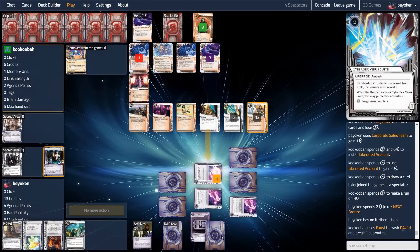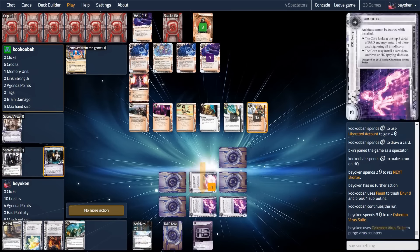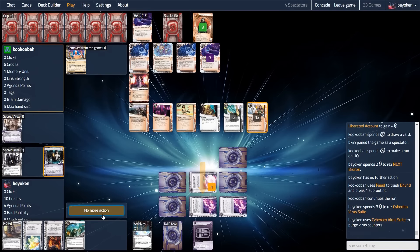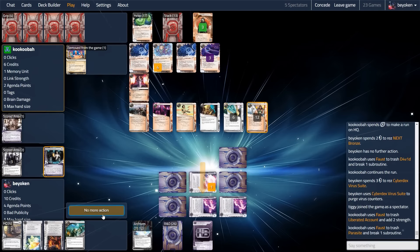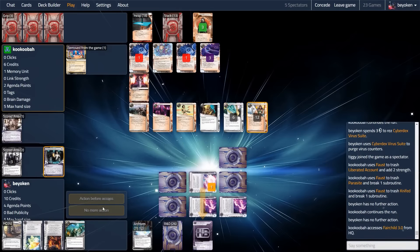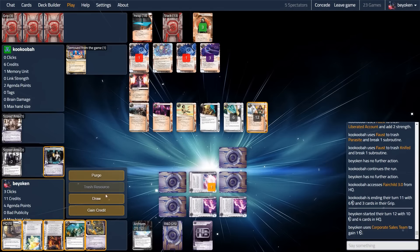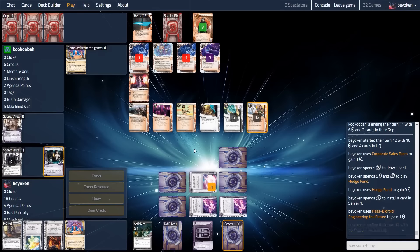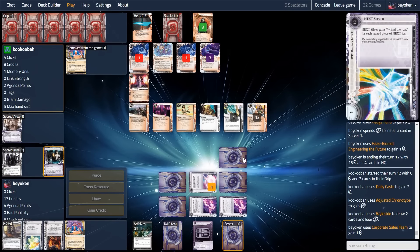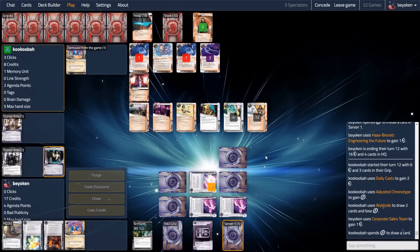I can Biotech a 3-2 for the win — no wise player would do that swap. Here my opponent runs HQ, and I rez the Cyberdex to remove 1 Sucker counter. This forces my opponent to pay 1 more card to get past the Architect, but more importantly it removes the Cyberdex so that my opponent cannot Slums it. I want Cyberdex to stay in Archives so they cannot simply farm Sucker tokens by running Archives. It cost me 3 credits to rez the Cyberdex, but it was definitely worth it to prevent it from being Slumped. With my opponent installing Slums on the first turn, that puts a lot of pressure on me and forces me to use my Cyberdex very aggressively.